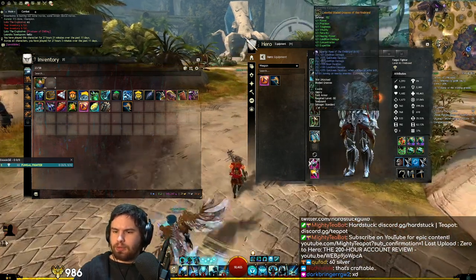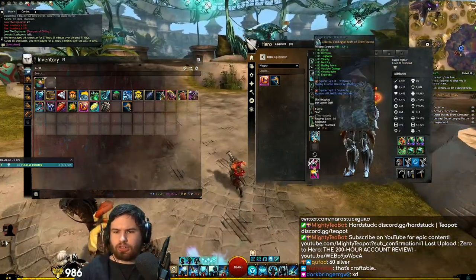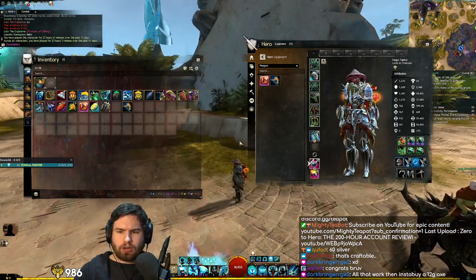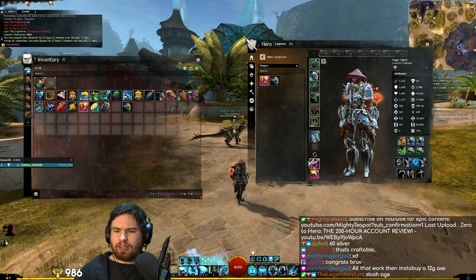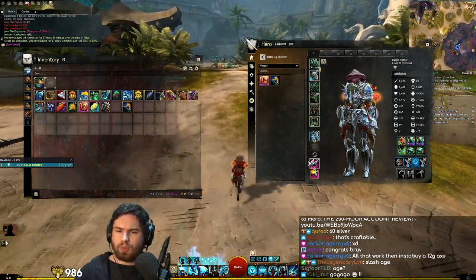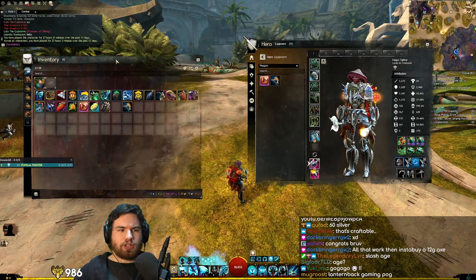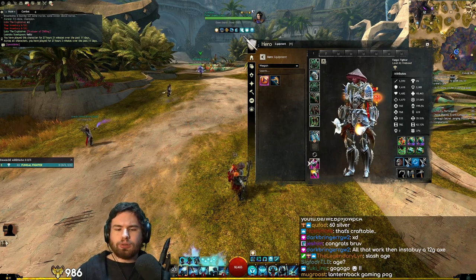Full celestial with firebrand runes, full celestial trinkets, axe, torch, and stuff. The hybrid build — great for soloing open world content, great for meta events, and perfectly ready to get into any of the endgame that we might want to tackle, or even hybrid up. We could turn this into something that works in World vs. World too. Slash age over the top — 27 hours, all the way from absolutely nothing.